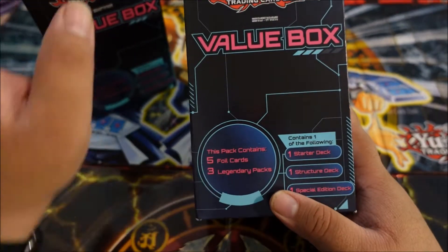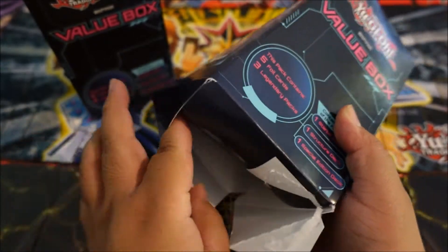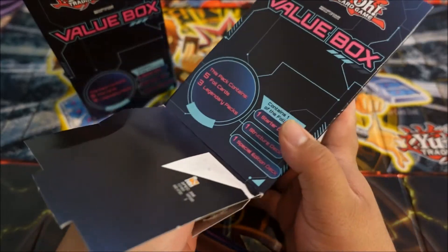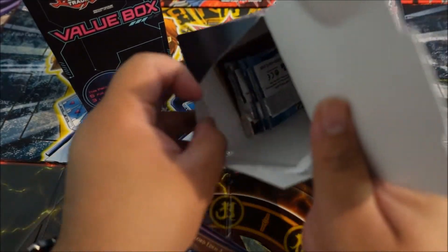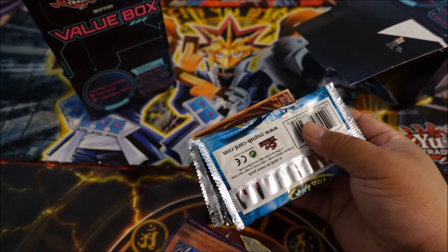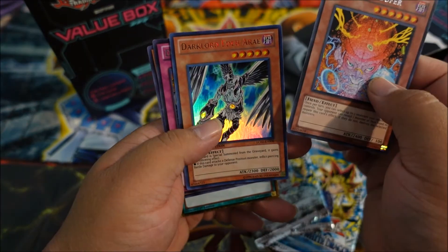Alright you guys, so here go our two value boxes for Target. It's super sticky again, so we're just gonna go through the bottom part. There is a structure deck thing here — it's the same thing, Codebreaker. Same as last time. A couple loose cards here, some packs. Let's start off with the loose cards that fell out.